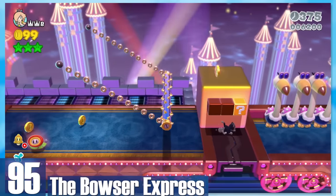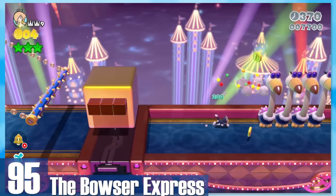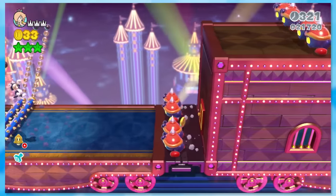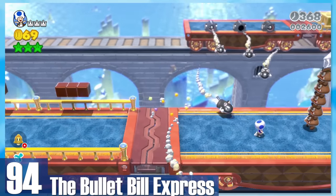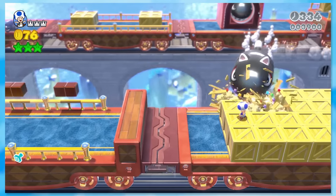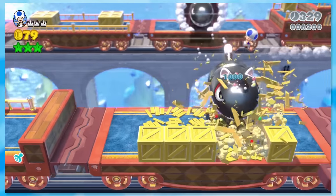95: The Bowser Express — another train autoscroller, but now the camera is angled horizontally. I do like the swinging spikes and compartment at the end; it's a nice punch of originality. 94: The Bullet Bill Express — and they aren't kidding. Bullet Bills careen all around you, and even Banzai Bills fly into the scene. I'm glad this autoscroller has some actual tension. That makes it the best of the bunch. 93: Floating Fuzzy Time Mine. This really seems like one of those out-of-idea kind of levels — another autoscroller where you're forced to swim through cubes of water, which is simply slower than using the cloud and tilting platforms from before.